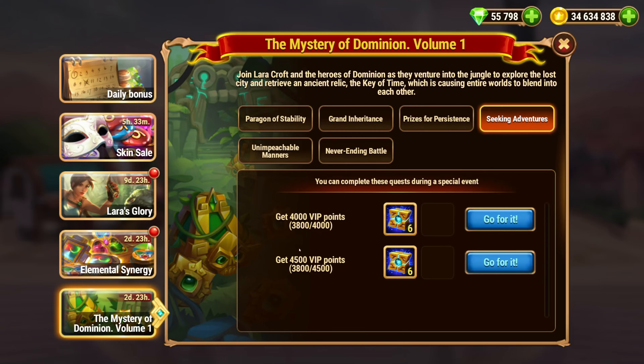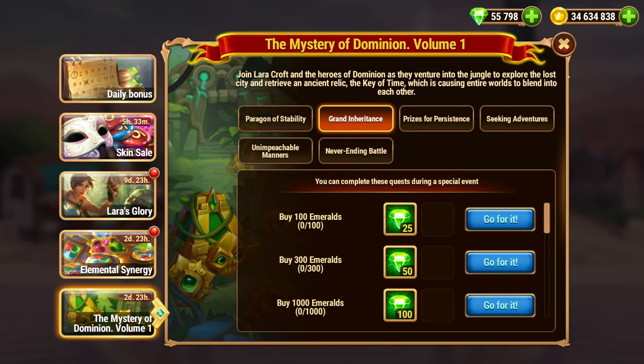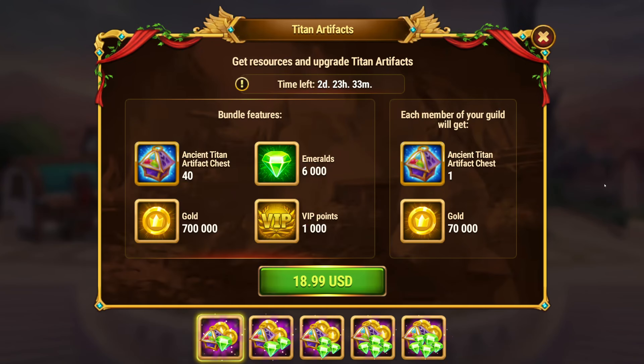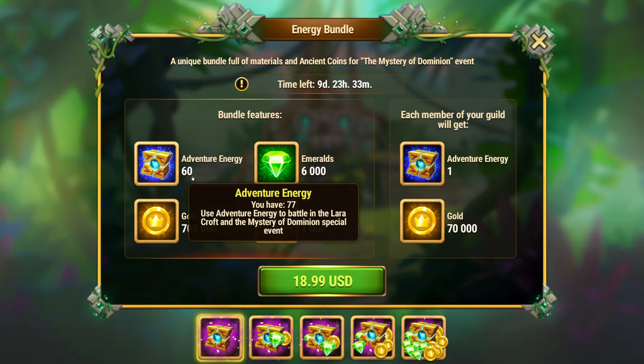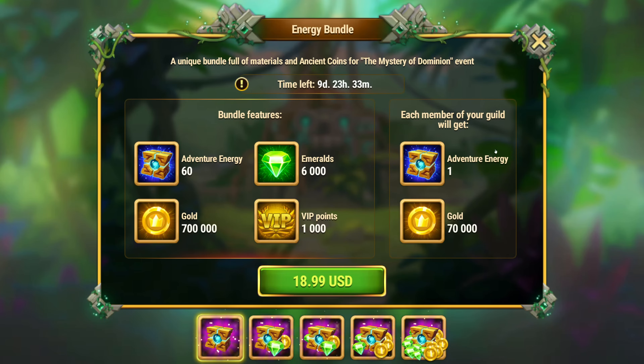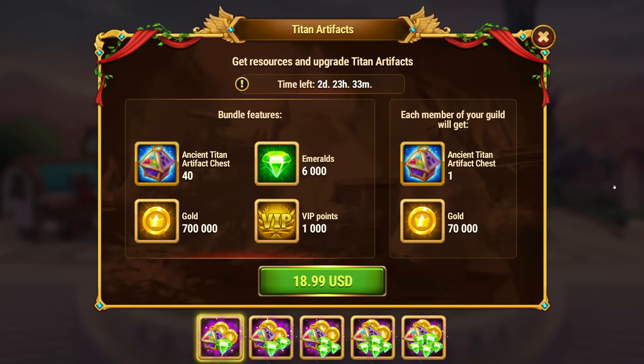Buy Emeralds and get VIP quests. These do have both Buy Emeralds and Get VIP, but honestly I think you'd probably be better off just buying the energy bundles instead, because that's the better event by far.